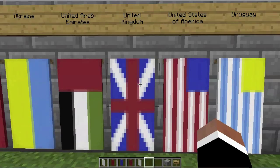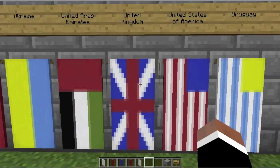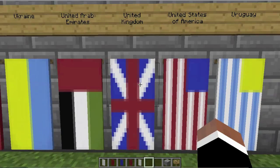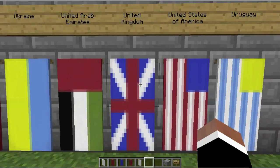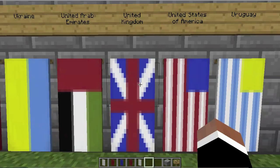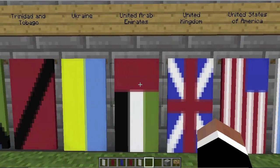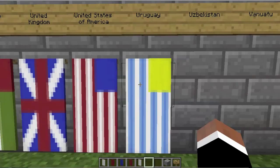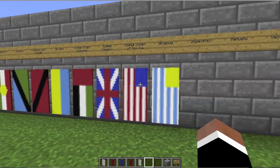Hello, everybody! Welcome to the final episode of the Minecraft Flags of the World Project before I make the ultimate awesome showcase video once we're done. This is the final episode of actually making flags. Let's go over the flags that we made in the last episode: Ukraine, United Arab Emirates, United Kingdom, United States of America, and Uruguay.